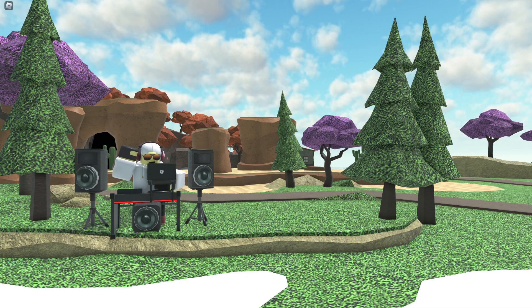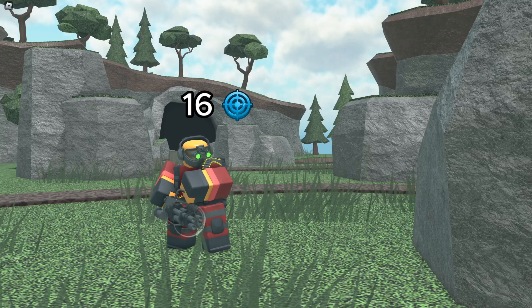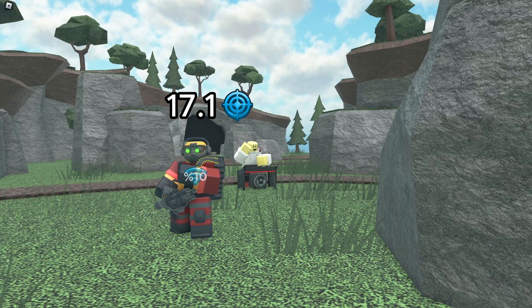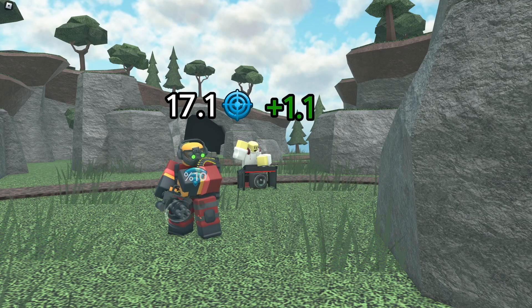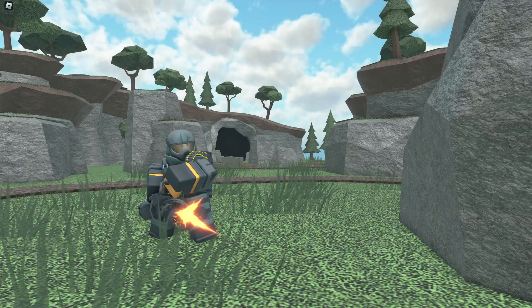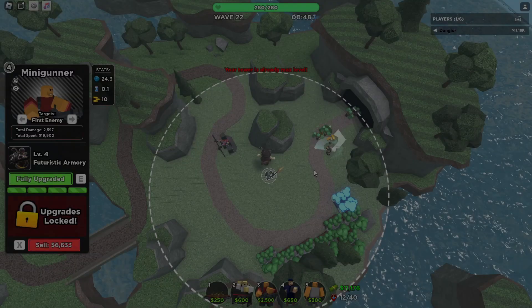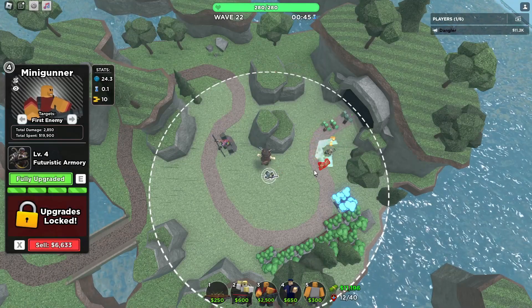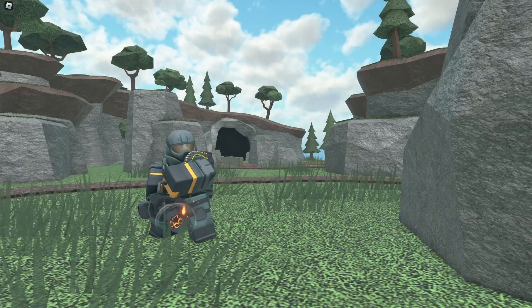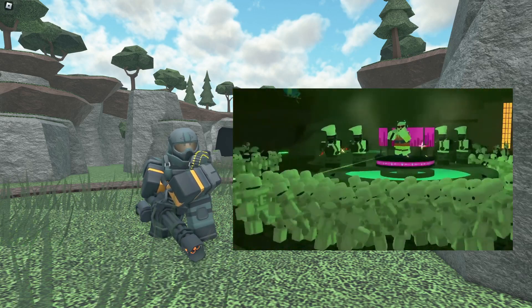DJ's range buff and discount can be useful. A level 2 minigunner without support has a range of 16, but with a level 0 DJ its range increases to 17.1 — a 1.1 range increase for only $600, which isn't bad. At max level, the minigunner has a range of 18, but with a max DJ that increases to 24.3, which is huge — a 6.3 range increase. This is really helpful on maps like Polluted Wastelands 2 where the minigunner may not be able to see all loops.